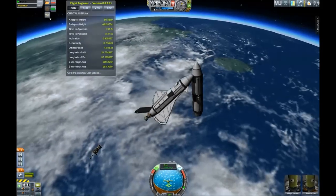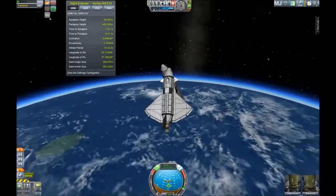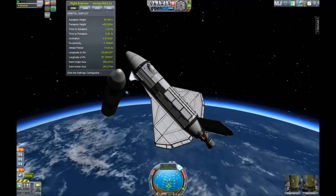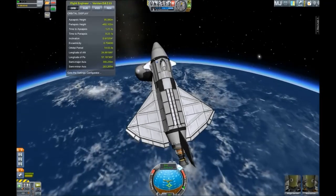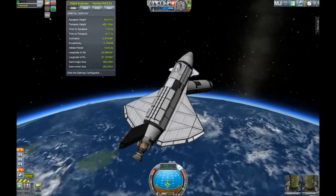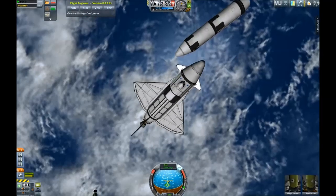This is one stubborn tank — or rather I am high up, so it falls back down very slowly, which to be honest is not such a bad thing. Getting ready to make a maneuver node and circularize.